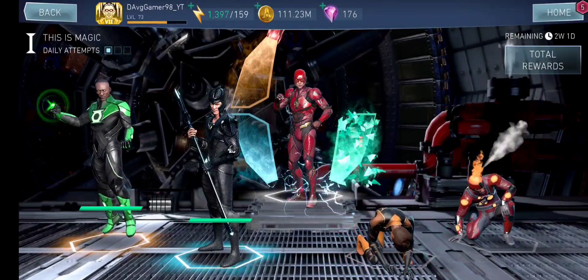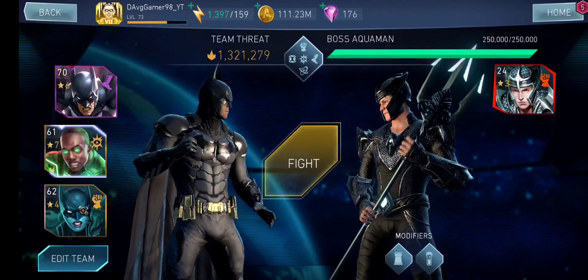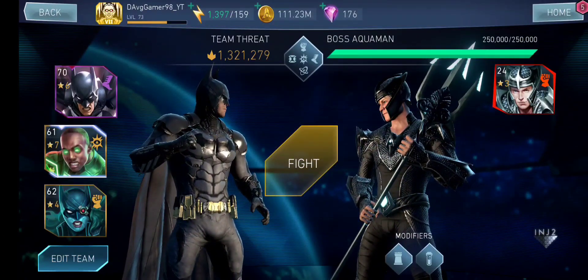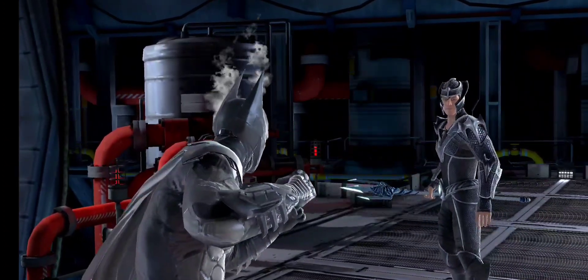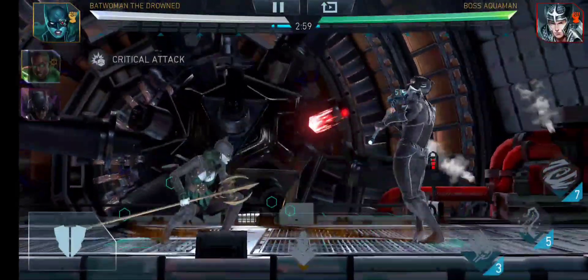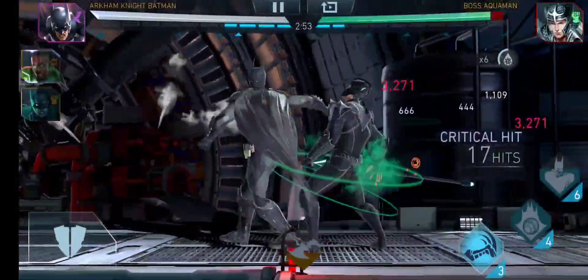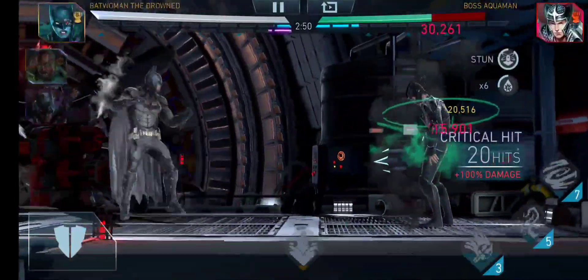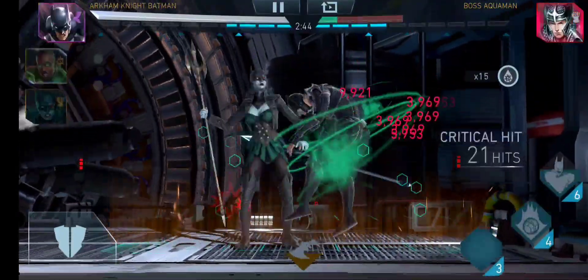The next boss is Atlantian Armor Aquaman. You don't see a huge difference at this point, it's still an easy boss, but at Heroic 7 this could be a difficult one because of the increased defense — maybe combined with the DoT resistance as well, so your reliance on DoT goes off a bit. But it's still stunnable, and that's the most important thing. Heartbreaker Harley Quinn is still one of the strongest teams in the game and can do a ton of damage. Finishing off Atlantian Armor Aquaman.